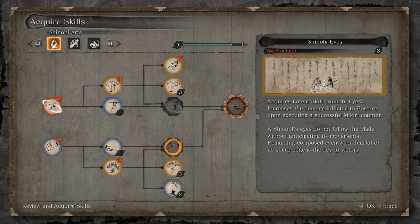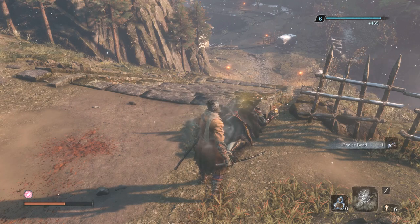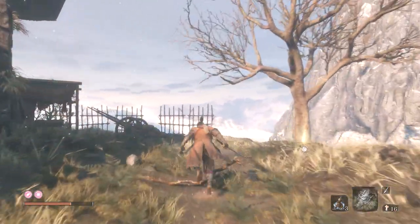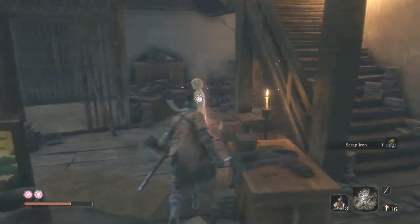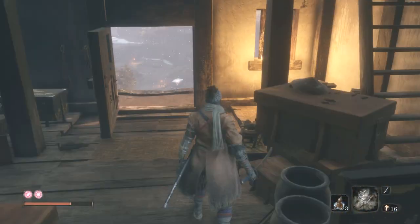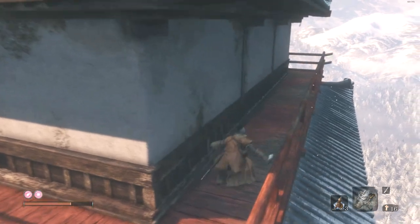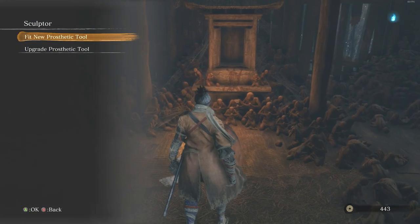There's also a skill you may find useful in the Shinobi tree called Shinobi Eyes — on the bottom rung. It does extra posture damage when you do a successful Makiri counter. Since he does so many thrusts, it might be beneficial. Anyway, grab the prayer bead and loot him for a little bit of cash. There's a scrap iron just by this tree. Inside there's a remnant you can listen to. There's a bunch of stuff you can smash up, and there's a hook opportunity on top of the building which leads you around to a Jizo statue tucked behind the roof.